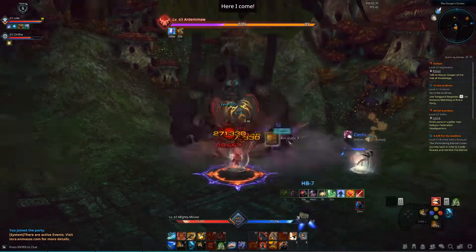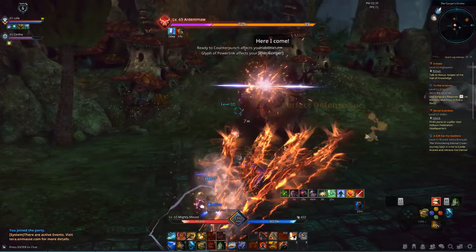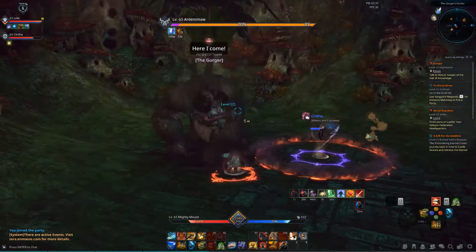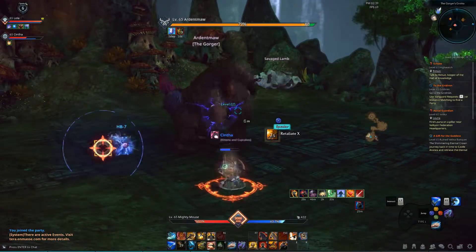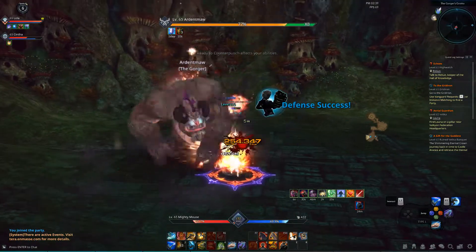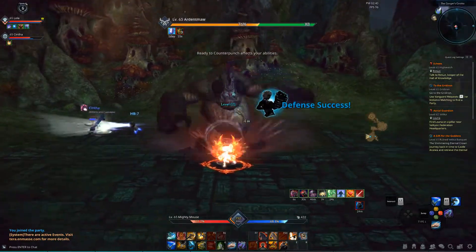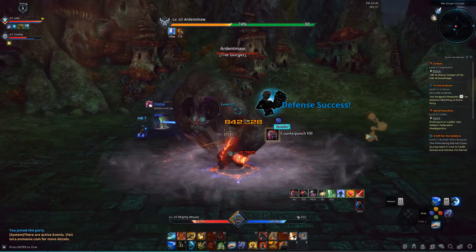So this guy here is your first boss. He's going to go to either one of three places — he's going to go to the trees, the flowers, or the rocks. If he manages to get over there before you're able to attack him enough, he'll get a buff off of that. So you want to basically try to hurt him enough so that he doesn't get to that spot before he's able to get that buff.